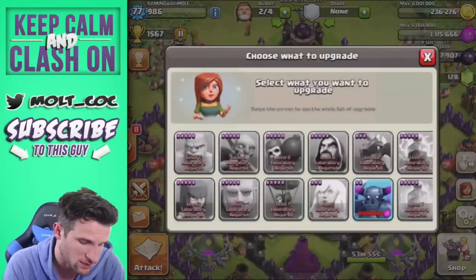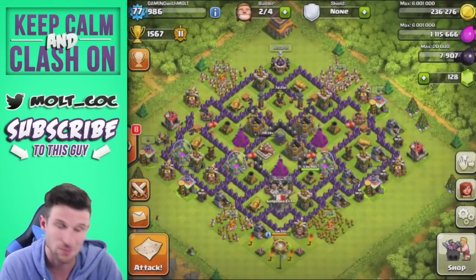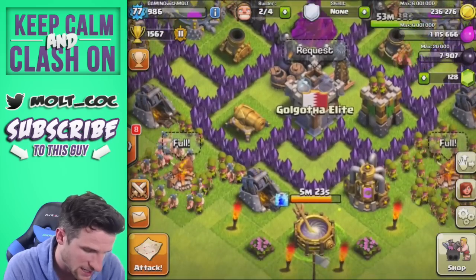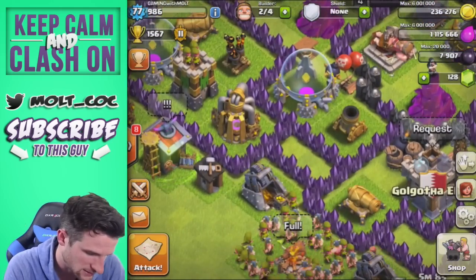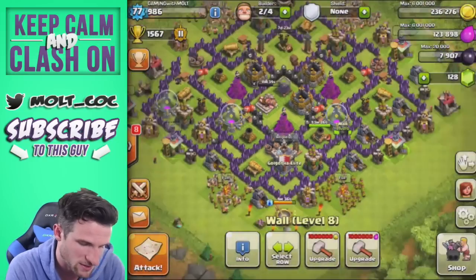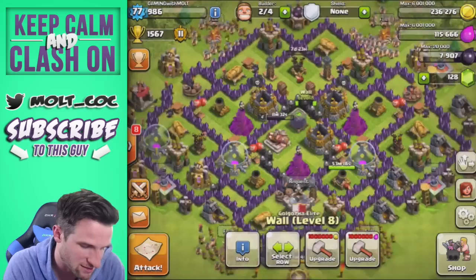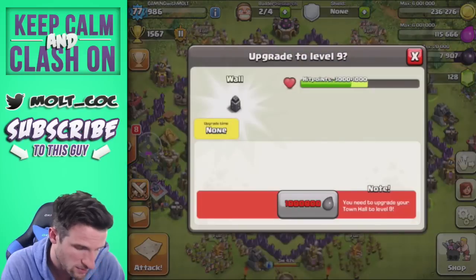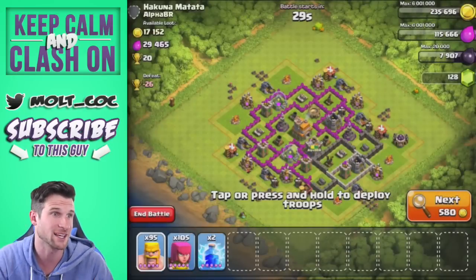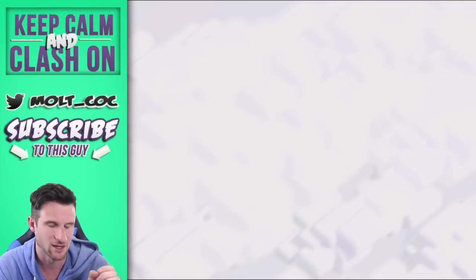We're very close to being maxed from a defense standpoint, then we'll start working on walls. We can research rage spells and pekkas but I'm not really worried about those since I'm mainly barching on this account — I'll upgrade those in the future. Let's upgrade these two walls here and slowly start upgrading them, because max walls on Town Hall 8 are super intimidating. Level 8 is max for level 8 walls. We are full on troops, so we can get another attack in — that's why I love barch, it trains up fast and is super efficient on elixir.